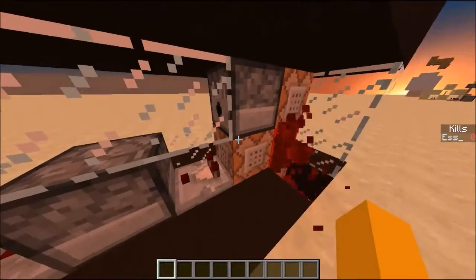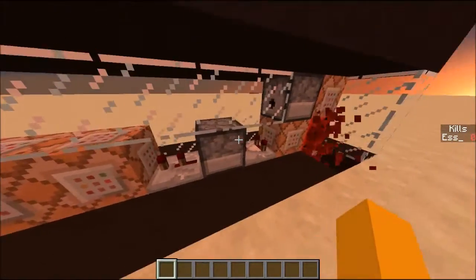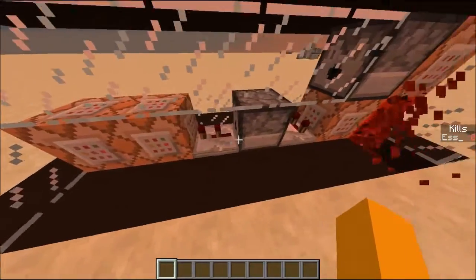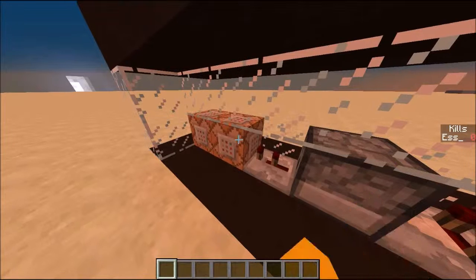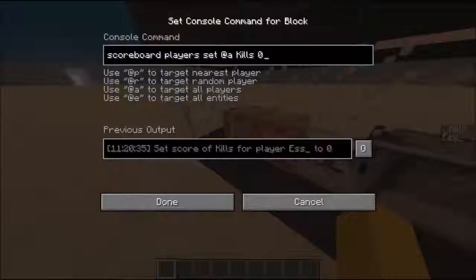Then we take the comparator output from that one. This is all 1.8 friendly - that's why I haven't used any of the 1.9 stuff. You take the output from the comparator, it goes into this dispenser, which I can't actually open right now. What happens is this dispenser will fire out an item into this command block, which will teleport the item to a player that has a score of kills higher than 1 - basically, the player that gets a kill will immediately get a care package. Then it sets that player's kills to 0.